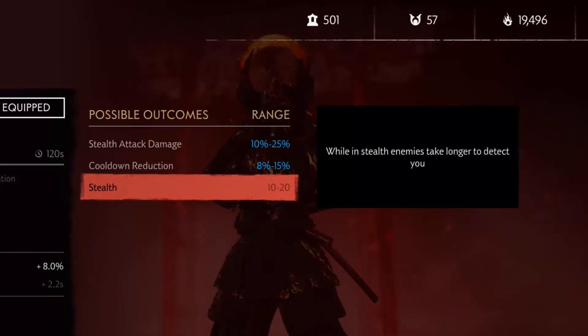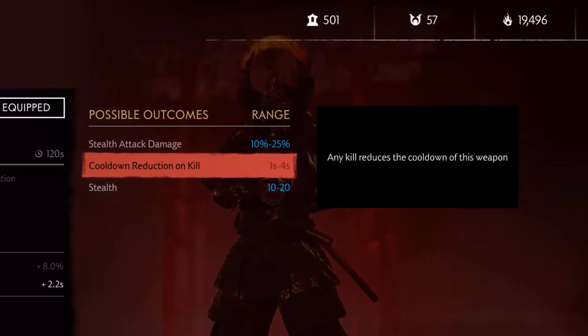For Cooldown on Kill, the property reads: Any kill reduces the cooldown on this weapon. This is good, but once you're in Nightmare where kills don't happen as often, it can be rough. Still a very good property though. Can roll 1–4 seconds.